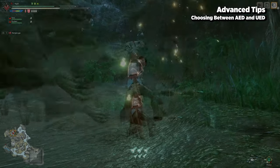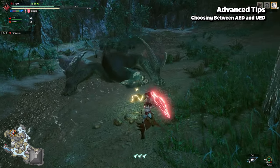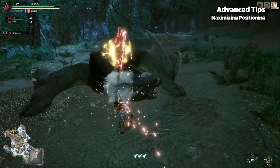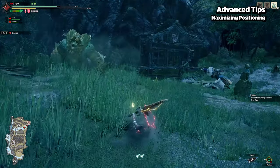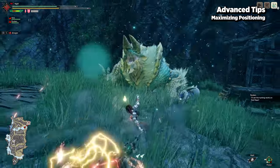Using an AED instead of UED can help if you want to mitigate phial loss due to initial UED positioning, or if using a UED would actually end up getting you attacked. Positioning with Charge Blade is especially important because of how you need to juggle your phials and boosts.